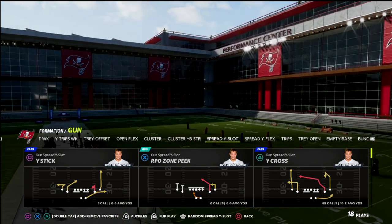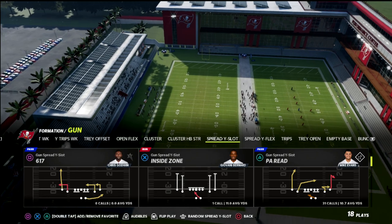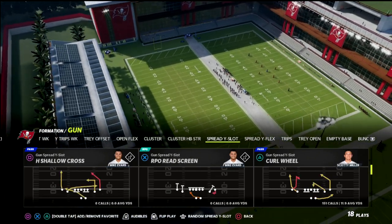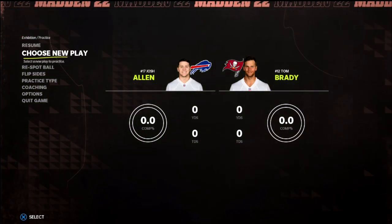The playbook we're going to be in today is the Arizona Cardinals playbook. I'm going to talk about a concept out of spread that can allow you to pick up almost any pressure in the game. We're going to be using curl wheel out of this red light slot — probably one of my favorite plays in Madden.